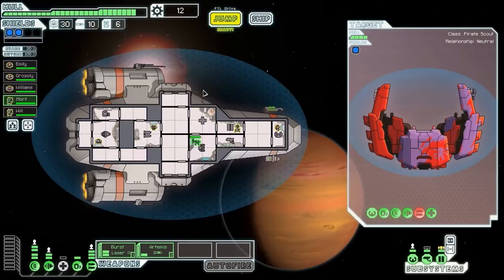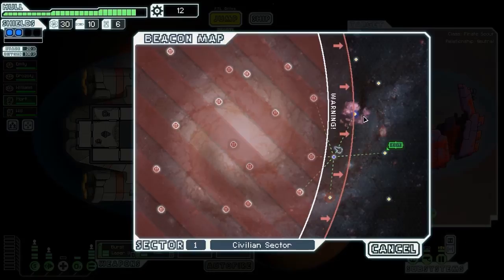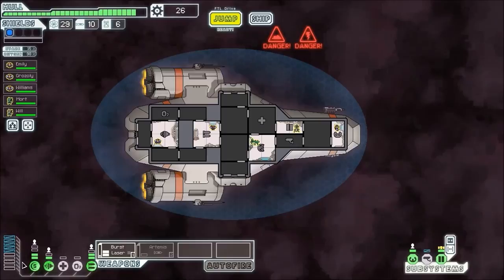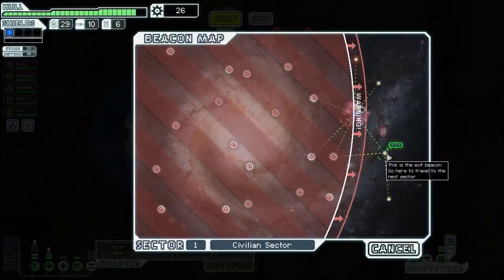We're building up our crew a little bit, we've got our core positions on the ship manned. We'll hop into this nebula beacon - it's got power as well. We'll manually search for some stuff, and we've got an anti-personnel drone - that's not bad! Then jump on out to the exit.